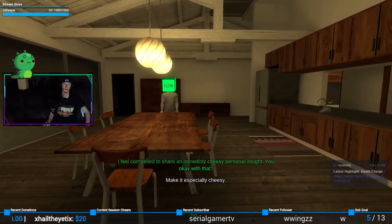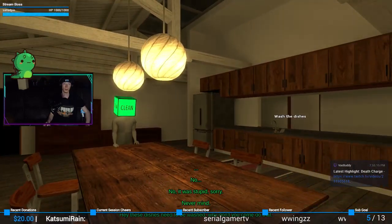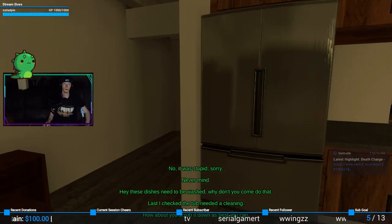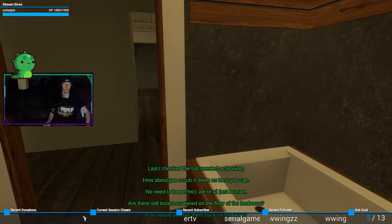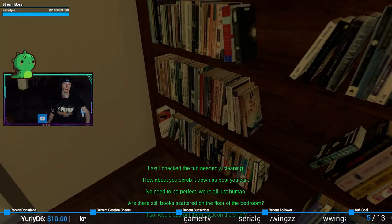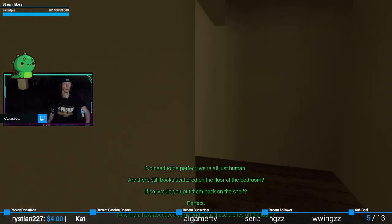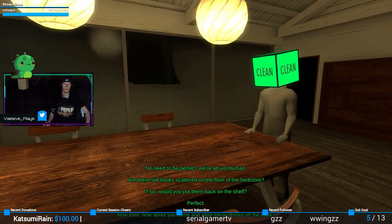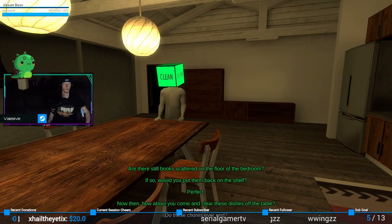The dots are not cheesy. "Hey, these dishes need to be washed — why don't you come do that?" "Last I checked, the tub needs cleaning." "Don't need to be perfect, we're all just human. There are still books scattered on the floor of the bedroom, so would you please put them back on the shelf?" "Now clear these dishes off the table." After the prison games this house-cleaning level almost feels like cleansing — the moment after a particularly difficult or traumatic experience where you just let it sit and digest inside of you, eventually cohering into something meaningful.